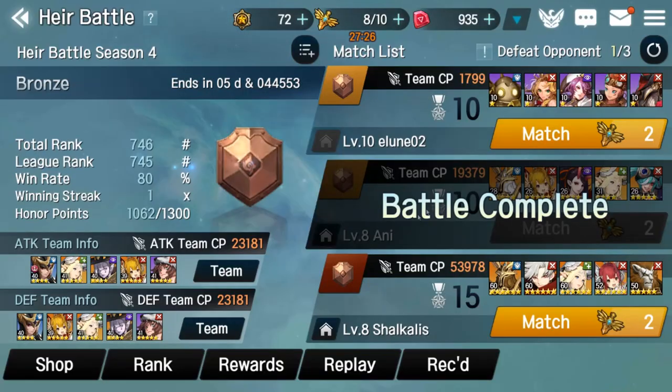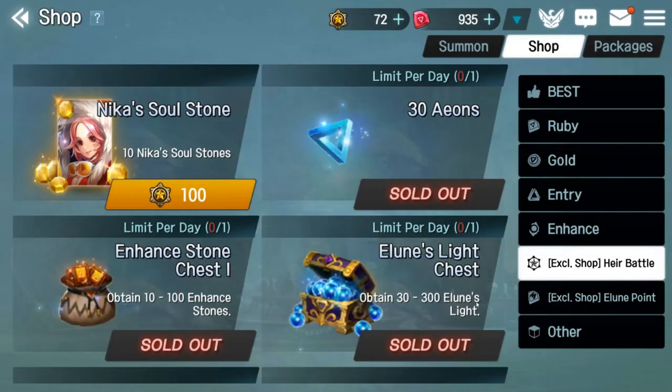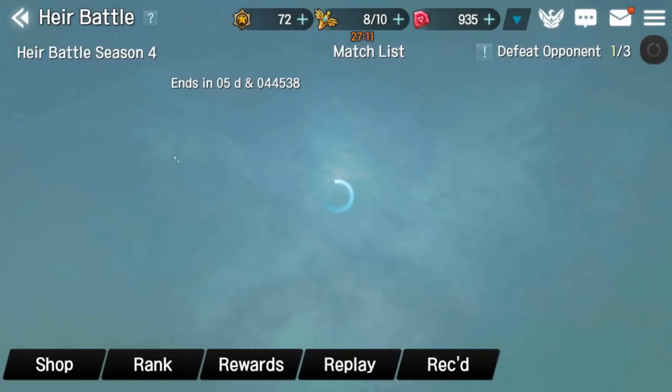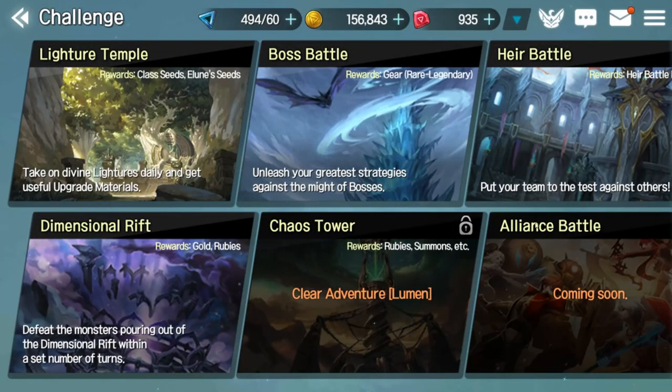With your PVP currency you can go into the shop and buy things — stamina, light chests with Elune lights, enhance stones to enhance your gear, and you can acquire a specific character as well. You beat your three opponents, go to the next line of heroes, and just try to go up the ladder. Pretty straightforward. That is PVP.